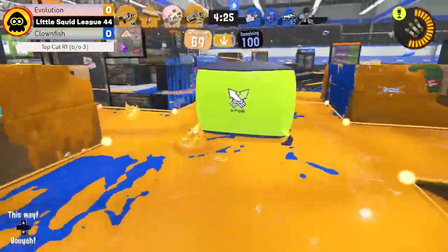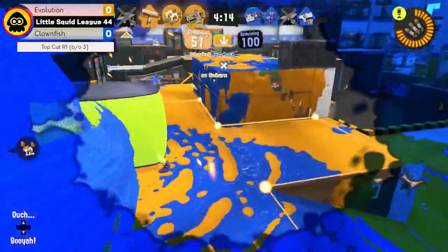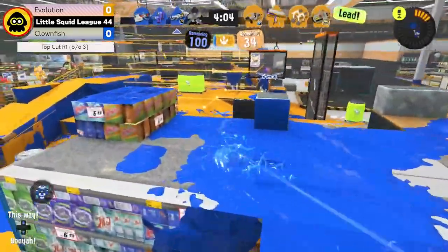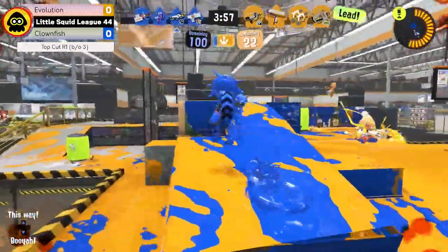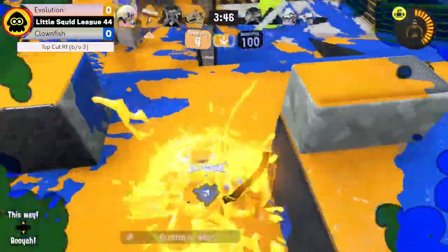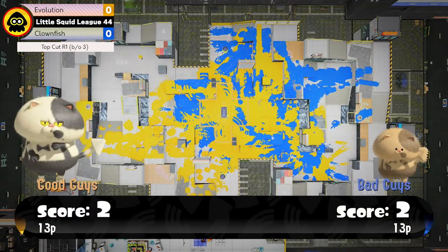They managed to get everyone in and they now have a hold on the zone, not letting Clownfish get into it. One of them does get picked off but they get a trade — both teams are two down. Clownfish are two down again and it looks like they're just going to get locked out for most of this game unless they can somehow make a massive comeback. They have the beginnings of it with the Cooler being popped, though Evolution is quickly shutting that down. Another Cooler is coming out for Clownfish but that might be a second too late as Evolution holds on in a very dominant Game 1.